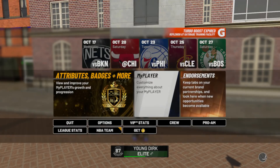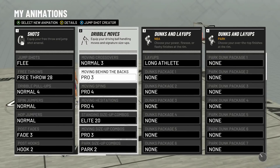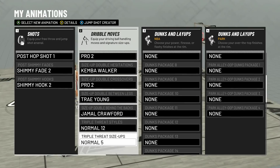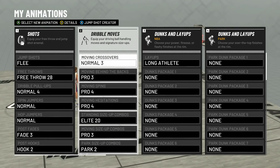You can't be a dribble god unless you have the right dribble moves on. I have all of my dribble moves right here — just pause the video at any time and equip all of these. The only one you can't get is if your ball handling isn't a 90. I believe that's my standing size up — if not, just put on Standing Size Up Pro 6.